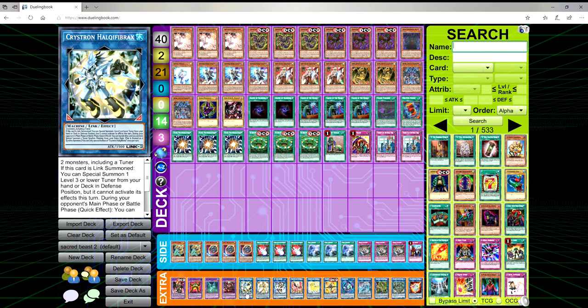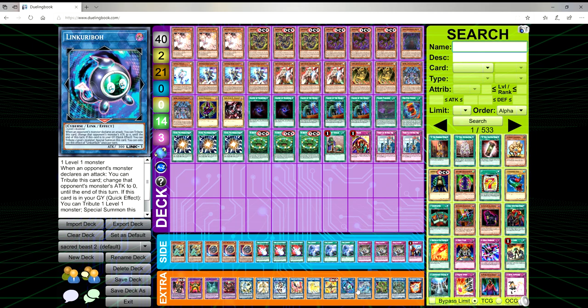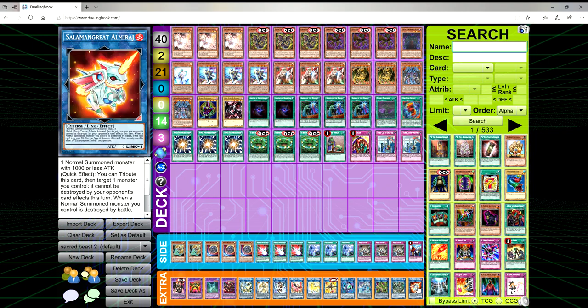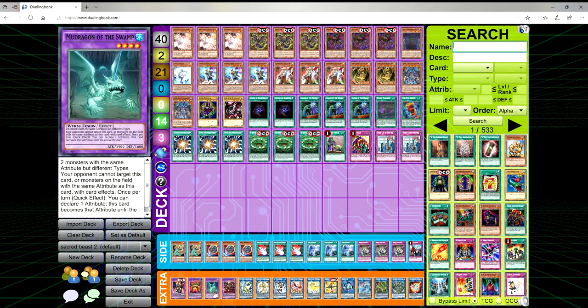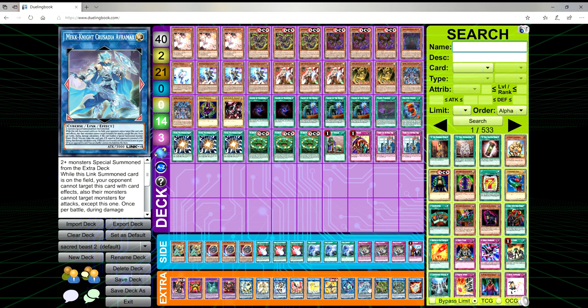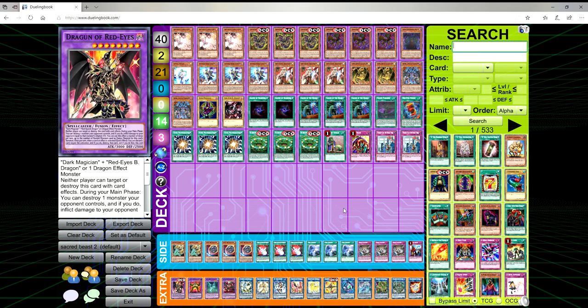For the side deck: two Artifact Lancea, three Nibiru, three Dark Ruler No More, three Twin Twisters, three Evenly Matched, and one Imperial Order. In the extra deck we're playing three Super Poly targets: Starving Venom, Mudragon of the Swamp, and Earth Golem @Ignister. Dragon of Red-Eyes is the MVP. There's one Halki Fibrax — I forgot to take this out before recording; I ended up swapping it for Borreload Sword Dragon since I never find myself wanting Halki Fibrax. Typically I'll make Unicorn or Phoenix to get rid of a problematic card, and most of the time I'm making either Al-Mir'aj or Anaconda to go into Dragon of Red-Eyes.